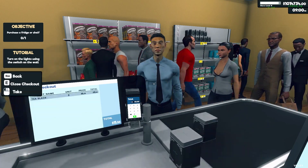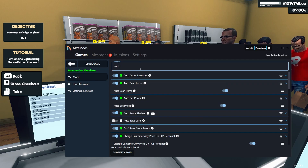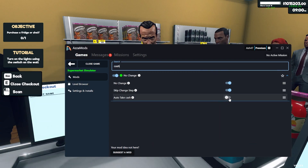Let's jump back into AzzaMods really quickly. With AzzaMods open, let's search for card — we have auto take card. Now let's search for cash — let's go auto take cash.